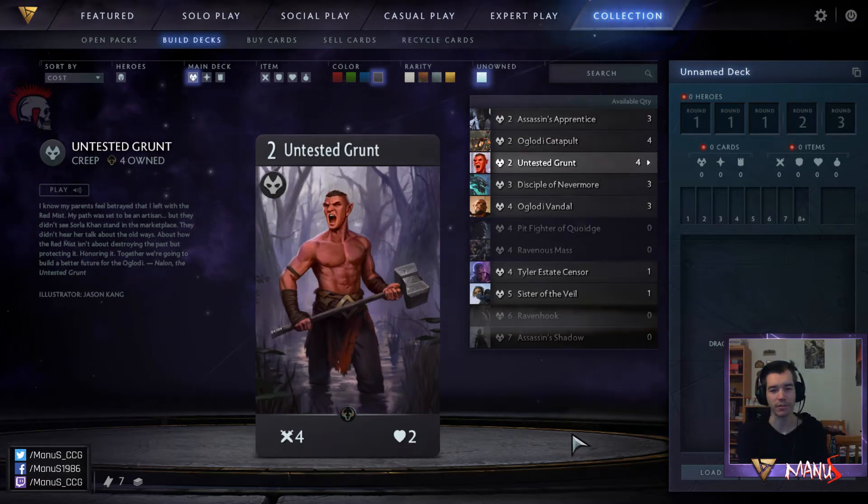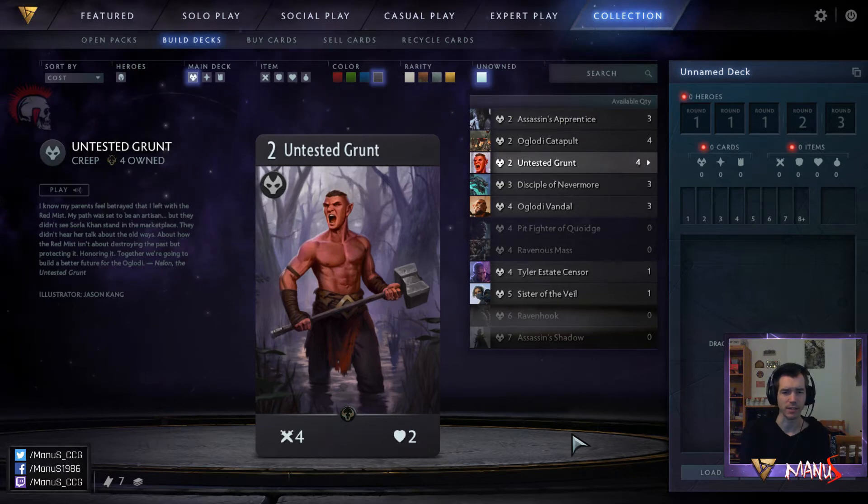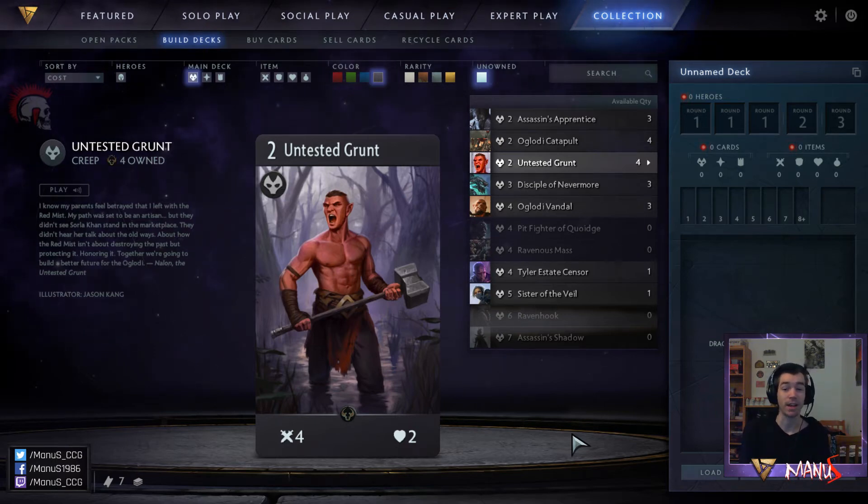Next we have Untested Grunt. Initially I thought the card is pretty bad, but the more I played, I think the card is quite decent. Your deck has to be aggressive, but if your deck is aggressive, this guy is actually pretty solid, because you don't care too much about fighting creeps. So you're usually just gonna deploy this in an empty spot, usually even hoping that it doesn't flank, so you get like 4 damage on the tower right away and start the race early.